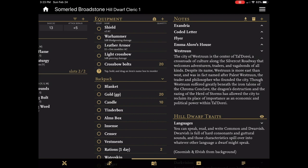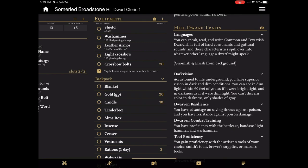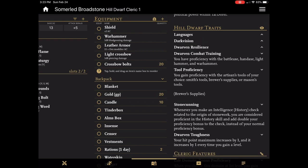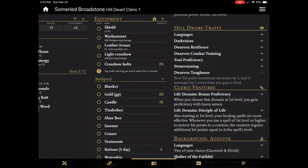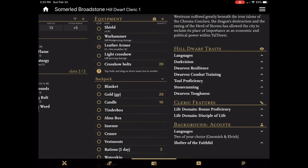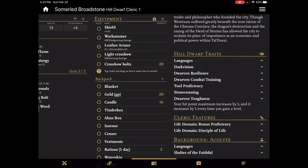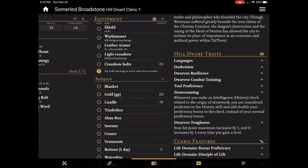The final column in the app is the one for racial traits, class features, and feats, as well as a great note management section. The killer feature for new players is that it allows you to have content from — in this case the SRD, but you could add the Player's Handbook, Dungeon Master's Guide, all of that information — nicely condensed on your character sheet. I can expand it when I can't recall what a feature does, like Dwarven Toughness or Stone Cunning, and I get the breakdown in pretty much the same language that's used in the book so that I make sure I get it right when I use it.